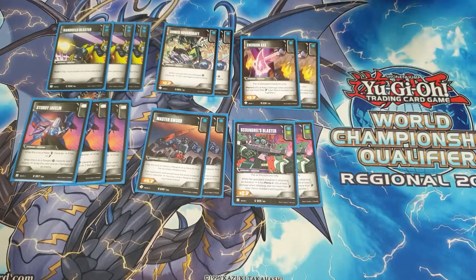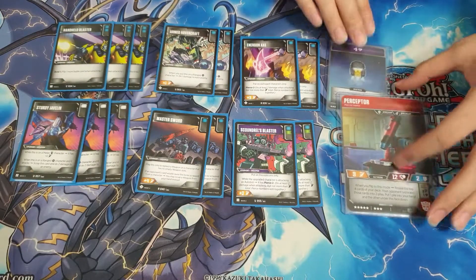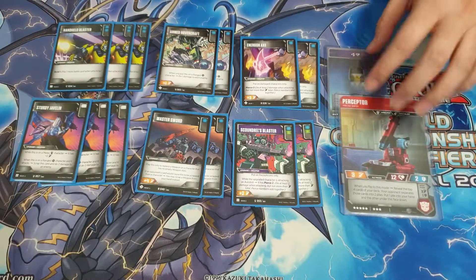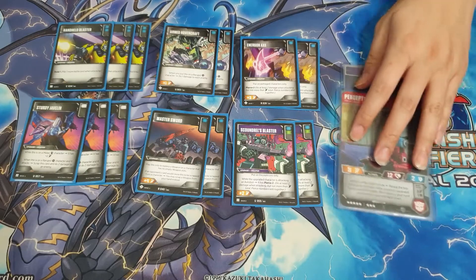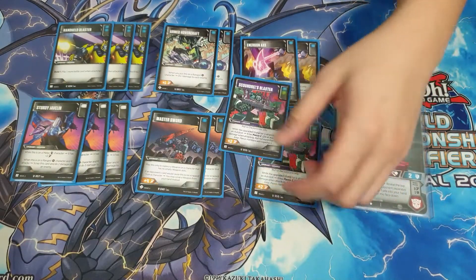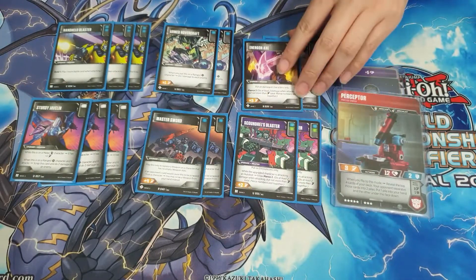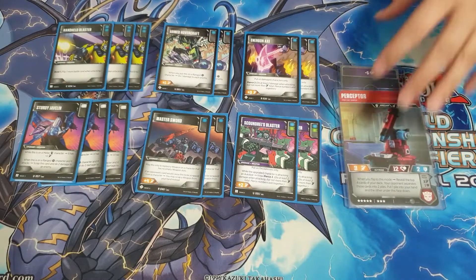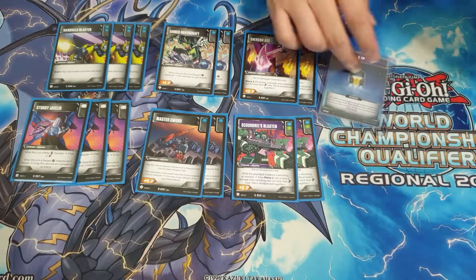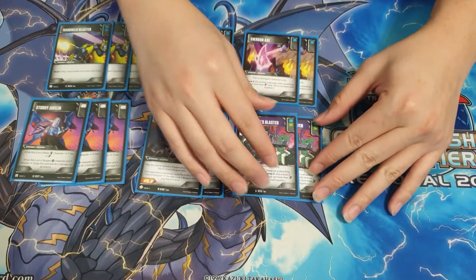Regarding Scoundrel Blaster — they have ruled that if you have an Autobot with a Decepticon head, they are considered both an Autobot and a Decepticon. So we no longer have to run the one-of Dead Noble's Blaster; we can just play two Scoundrel Blaster for the standard plus-two for Perceptor, Pounce, Night Racer, and Grax.